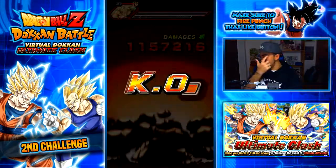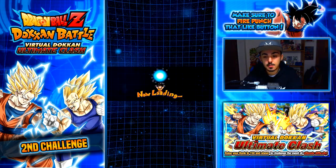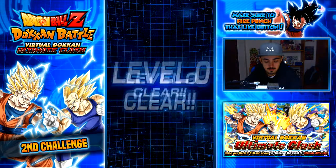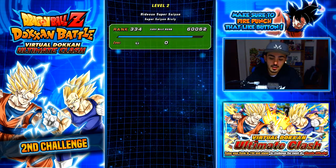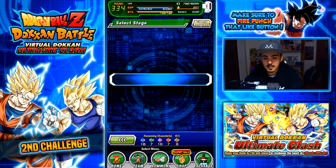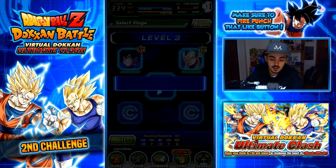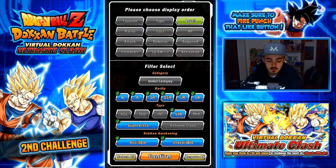It's almost a waste to use that team for this, but I wasn't expecting Broly to take out my extreme AGL. Last time I was able to beat Broly with extreme AGL, but wow — that was crazy. We cleared level 2! Finally onto level 3, time for the nasty stuff because these are pretty strong. More orbs — awesome.